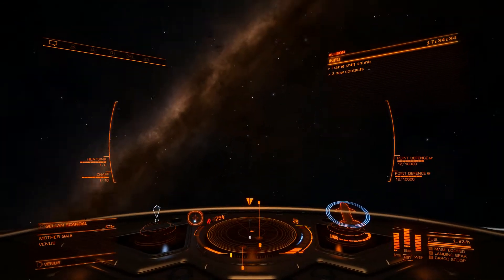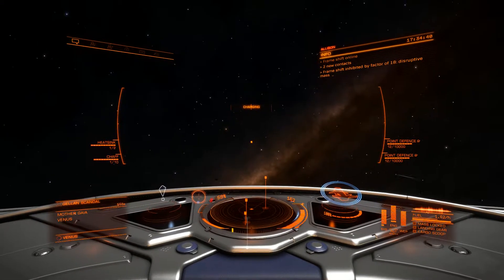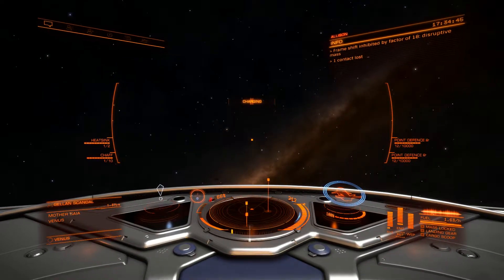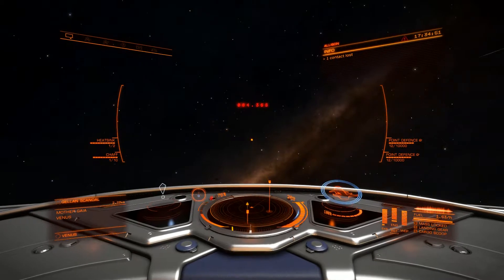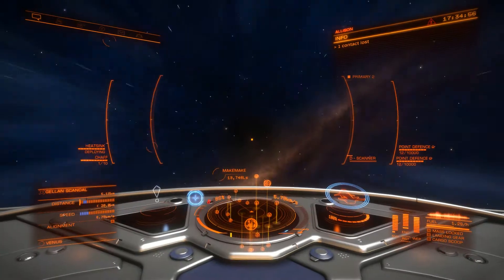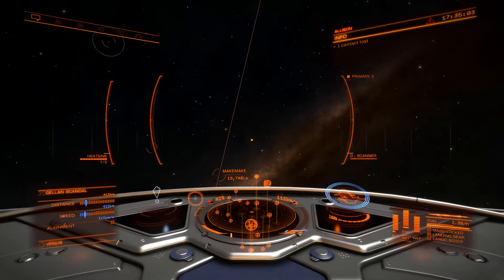I want to mention a couple more things about supercruise. When we are close to any source of mass, it disrupts the drive. Right now I'm attempting to charge the drive, but it's charging much slower than before — that's because there are other vessels in the vicinity. You can override that if you're trying to escape a battle or a pirate, but it's something you don't want to deal with when attempting to jump to another star system, which we'll talk about in a subsequent video.